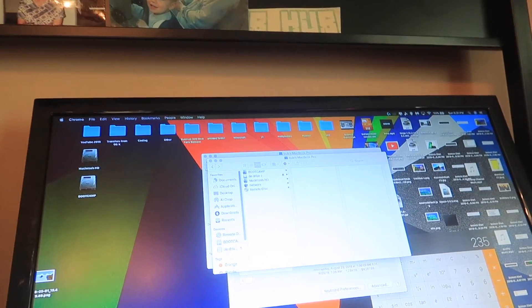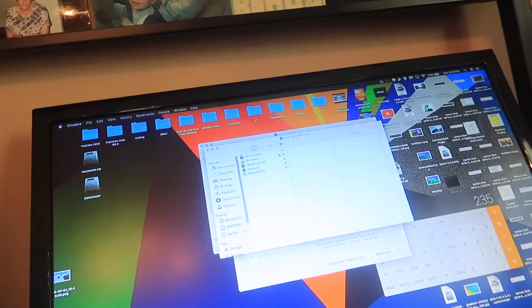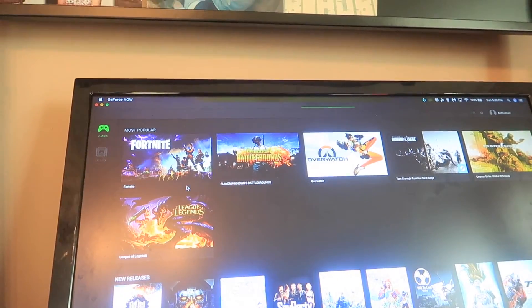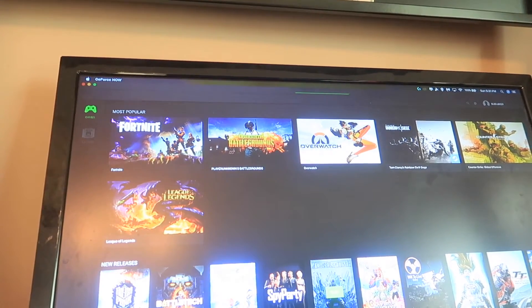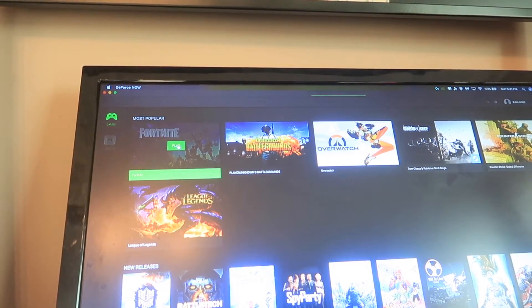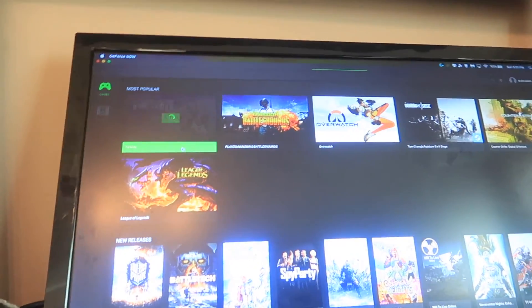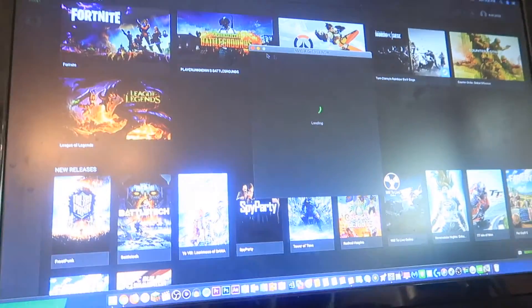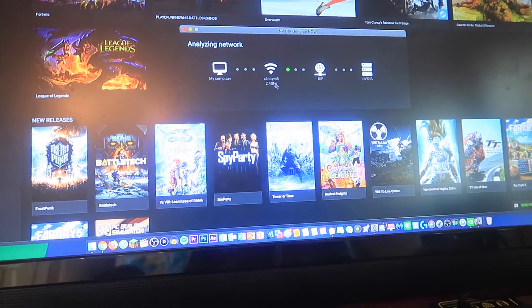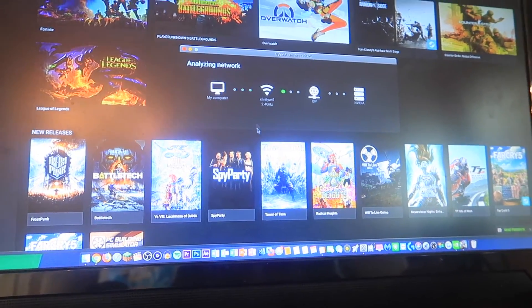We're going to just run GeForce Now and see what happens. We're going to play Fortnite. My computer is on a 2.4 GHz network.